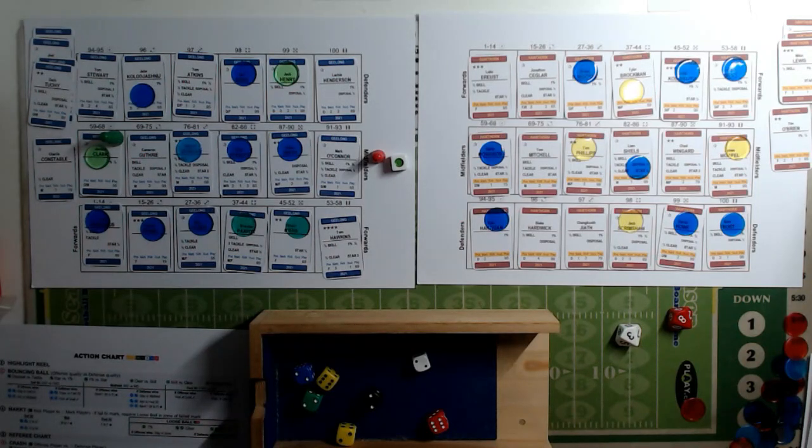An eight is a scramble as we move into the last two minutes of this half. There's not been much scoring - a big defensive game mainly due to the two ground blasts. An eight is a scramble and two is clear. Geelong have one, one and a half, two and a half, three, three and a half; Hawthorne have one, one and a half, two, two and a half, three and a half, four and a half. Hawthorne win, but they needed one to four on the red dice and it's a six, so Geelong win.